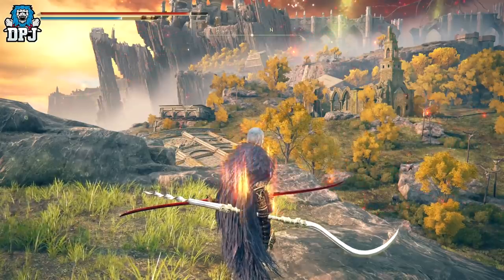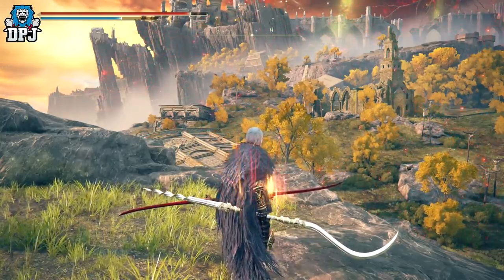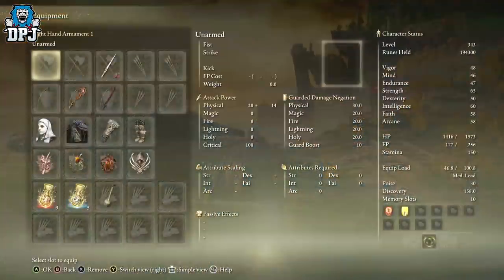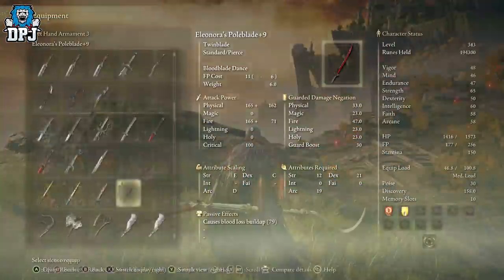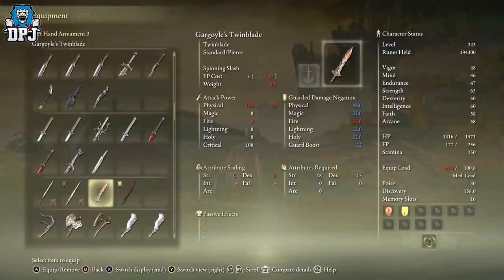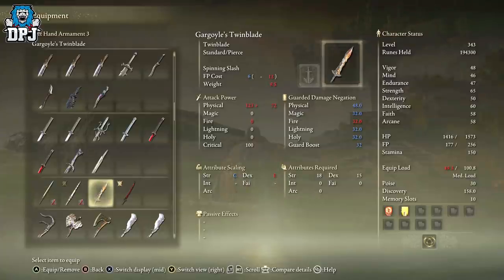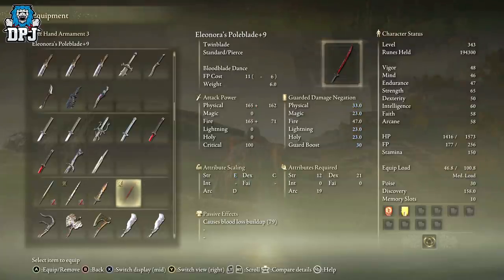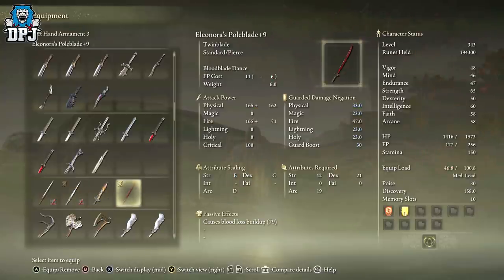I've seen a couple of other builds where people like to use other twin blades instead of the Pole Blade, which is completely fun — there are many things you can use here. I actually tried this out with another twin blade with Seppuku on it, but I feel that in terms of the fire damage and doing even more damage, the Pole Blade is probably better. That's just the way I like to play.